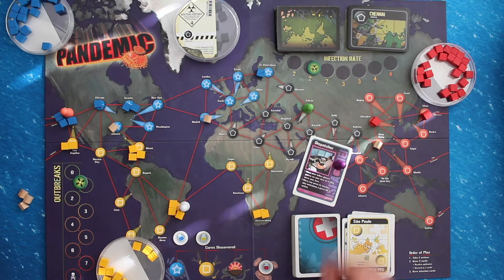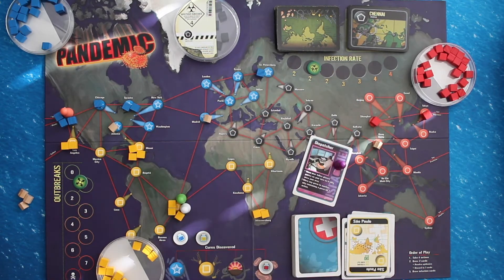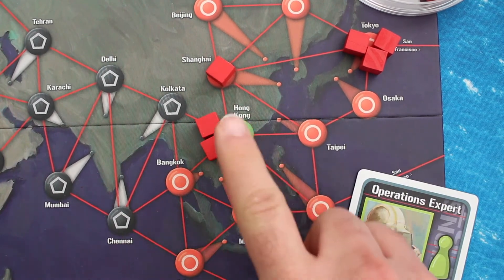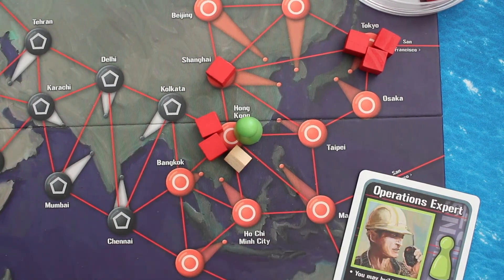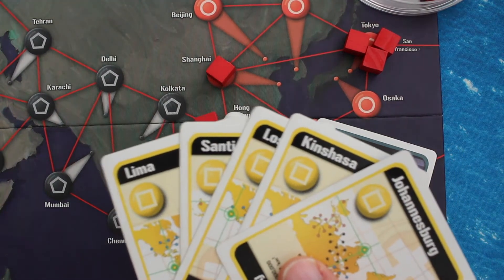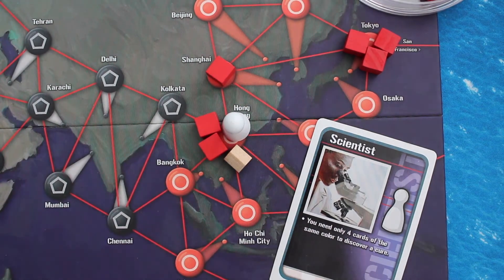The Dispatcher may also spend an action without spending a card to move a pawn to any city that contains another pawn — useful for facilitating share knowledge between players. The Operations Expert may, as an action, add a research station to his current location without having to play the card matching his current city. The Scientist requires only four cards instead of five when performing the discover cure action.